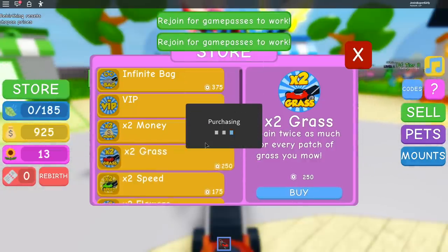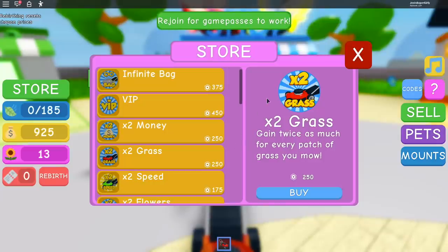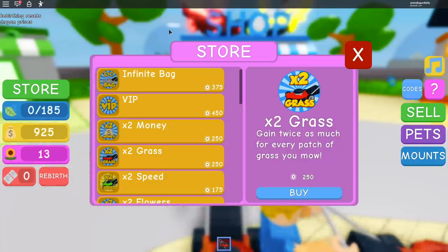Grass, we definitely want grass speed too. Flowers — yeah, let's just buy it all. Speed — I think those are the four ones we need. If we want to make epic progress we're going to have to. So we're just gonna do this, we'll re-log and then we will be right back. What if it just works automatically? We have to rejoin.